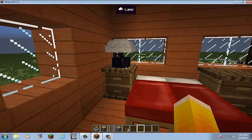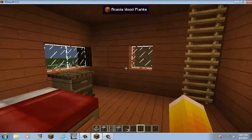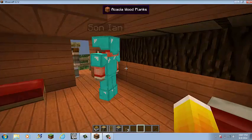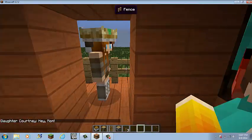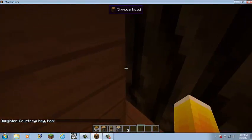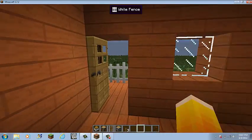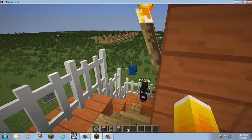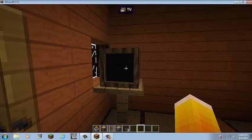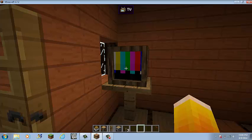You can turn the lamp on and off here. Up here is Iain's room and Courtney's room. There's a TV — Nyan Cat, my favorite channel.